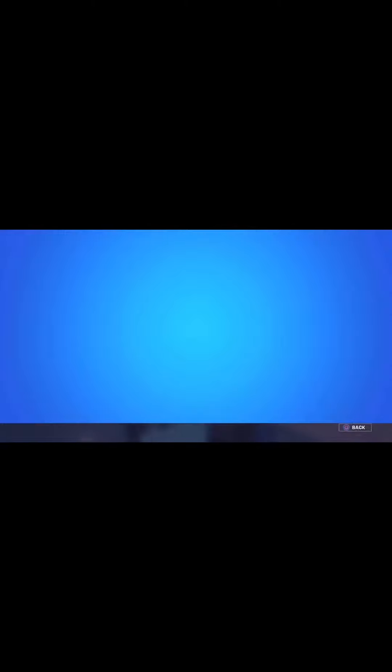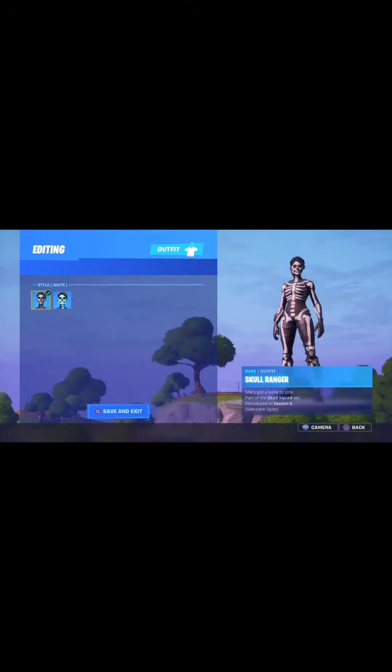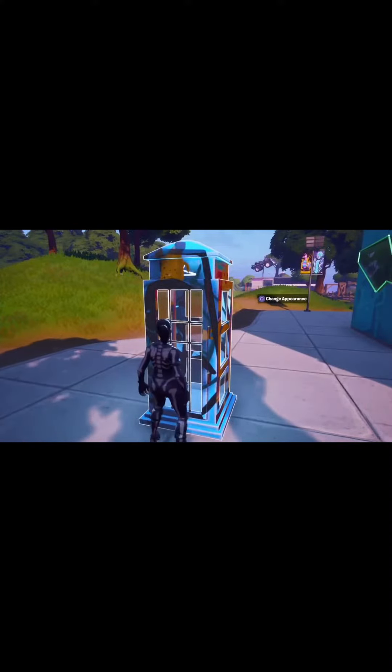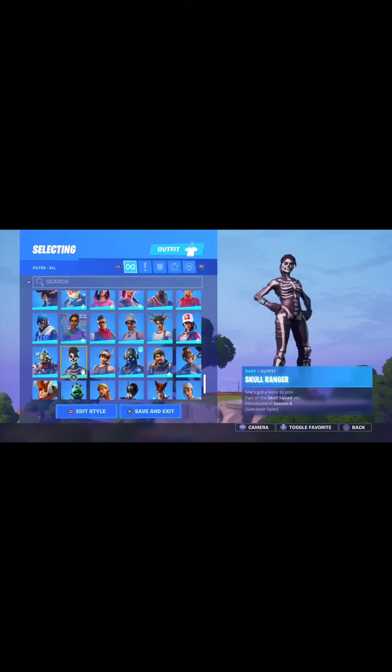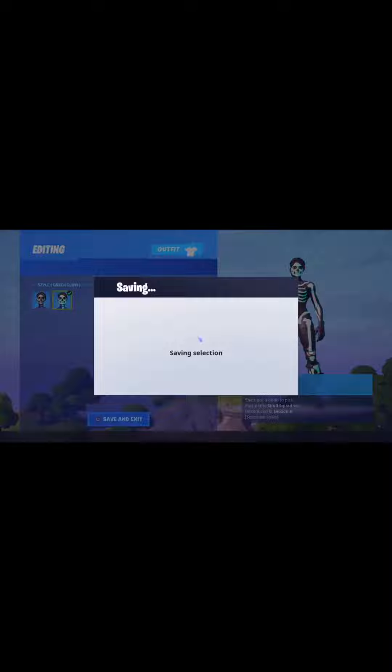After you have done this, go straight back into the telephone box before the change appearance option disappears. If you do not get it on your first attempt, you can just go straight back into the telephone box, change skin again, and then back out. So now all you need to do is go down to the skull ranger again, go to the second island style, save it, and then back out of the telephone box.